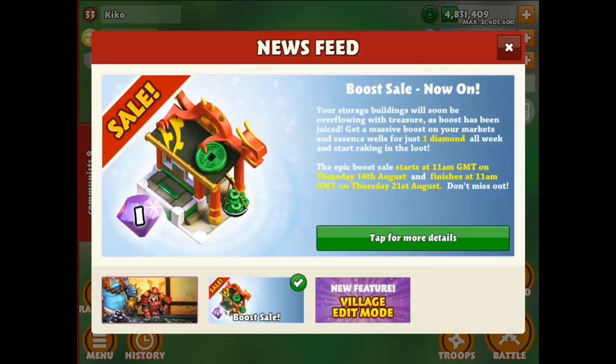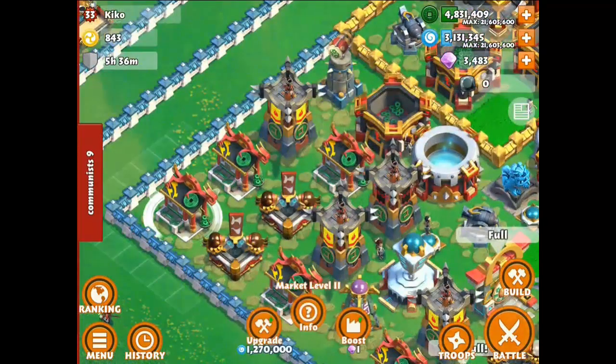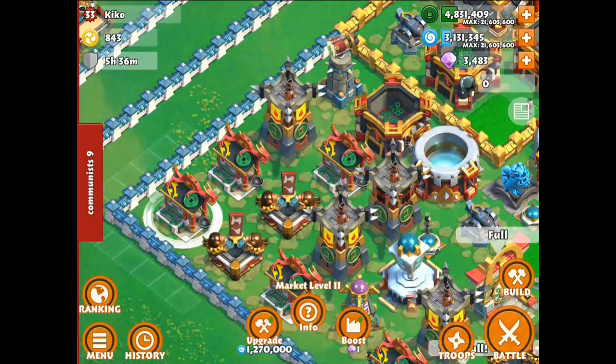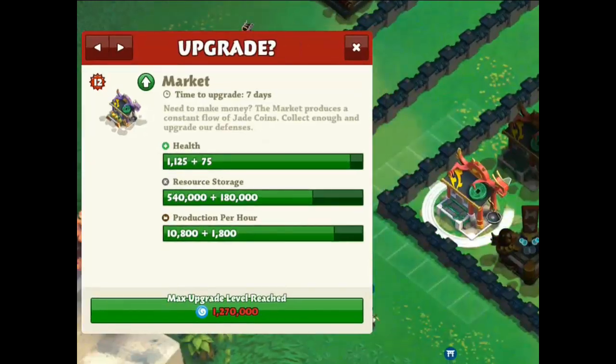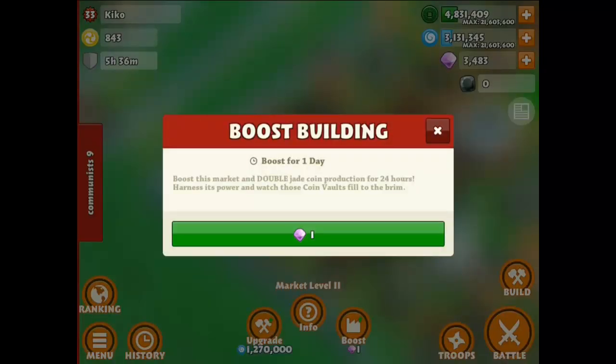You'll be able to boost your collected markets and essence for just one diamond for the next 24 hours and double the amount of resources you get. That's going to be available for the next seven days so you can do that every day and double your resources basically.